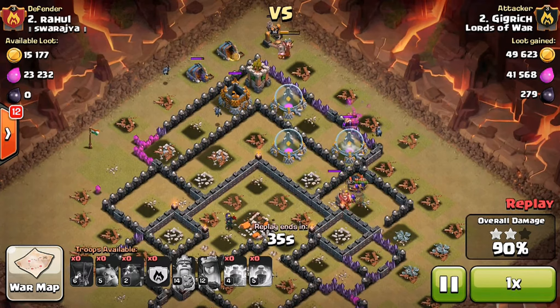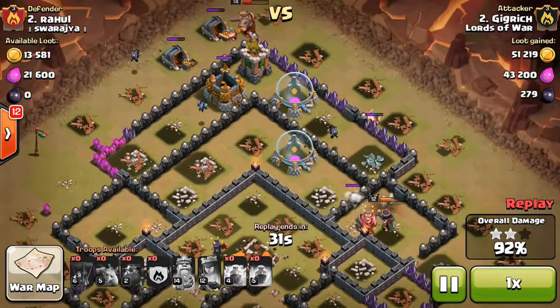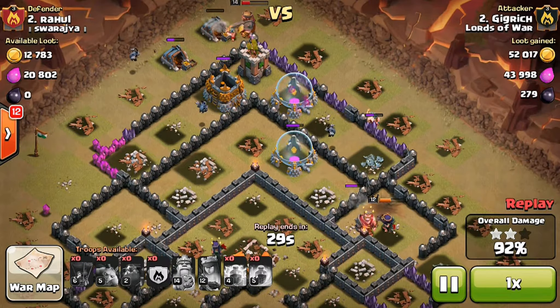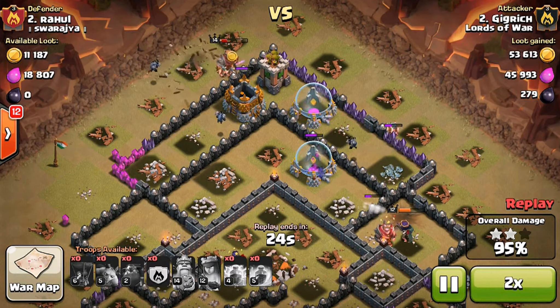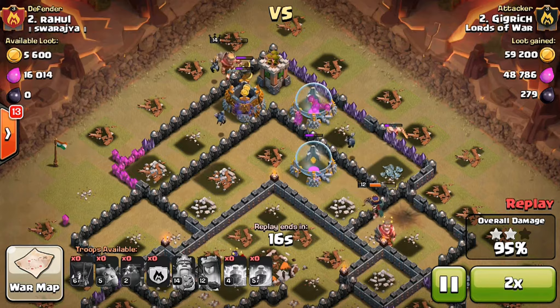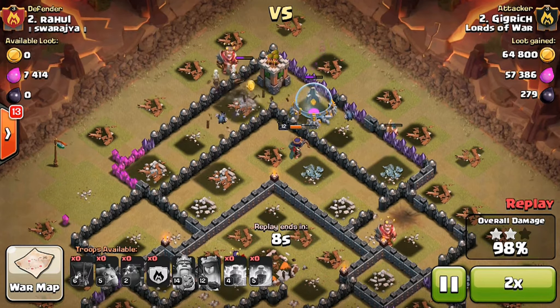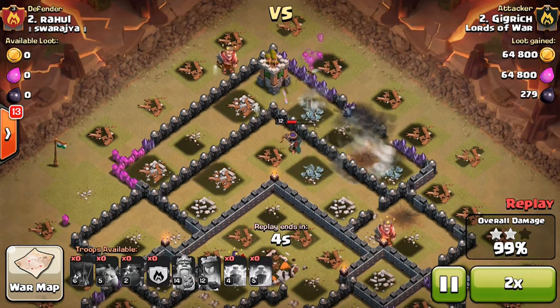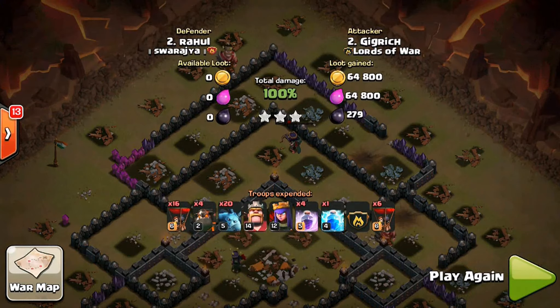I think it worked out pretty good taking out those two defenses. A Giant Bomb almost got me pretty low - it didn't almost take me out, but it got me pretty low. So let's 2x this. As you can see, I have a couple Minions left, but that Archer Tower is doing work on all my troops. My Archer Queen ends up taking out the Archer Tower with barely any health left, and I was pretty excited to see that I got the 100%.